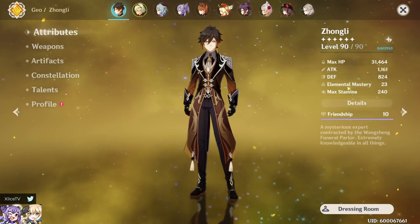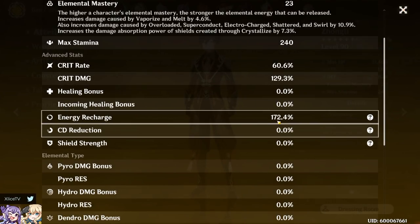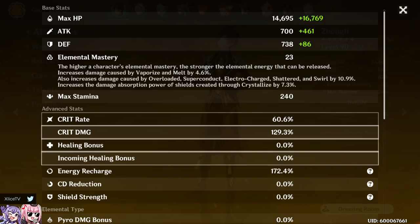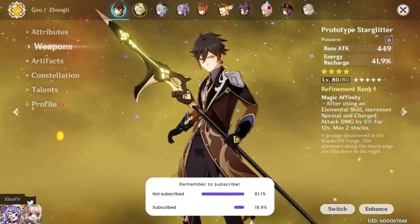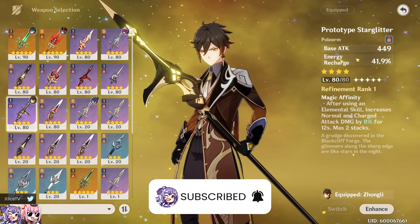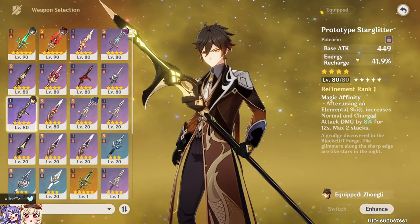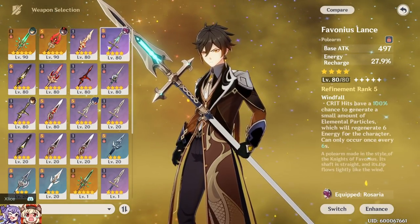Energy recharge will fluctuate with each build and it's very important to track, so you understand how easy it is to get your Q back in every scenario. First up: Prototype Starglitter, which gives 41.9% energy recharge — it's almost strictly a stat stick for recharge, but still very beneficial since it gives more recharge than Favonius Lance would.